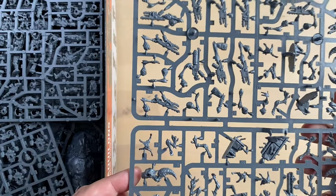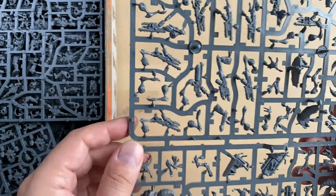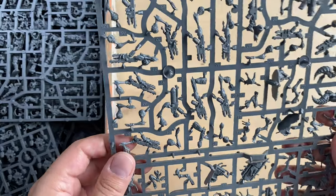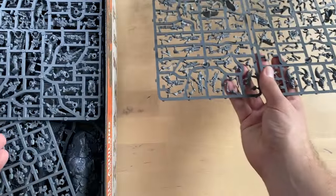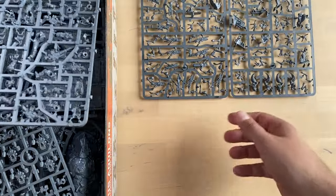These are clearly Vespid body parts and their weapons. Some sort of heads look really, really funky. The Vespids are probably not the kill team I'm gonna be assembling.